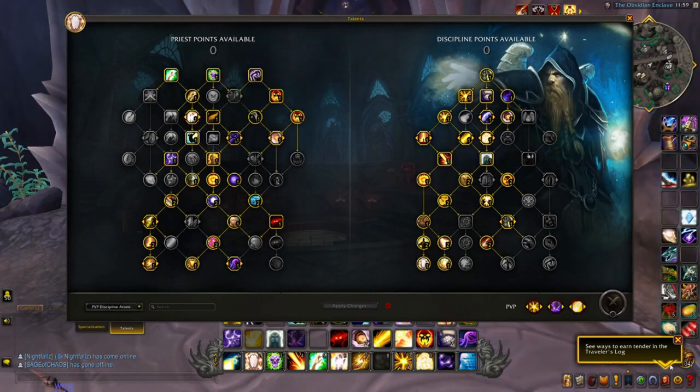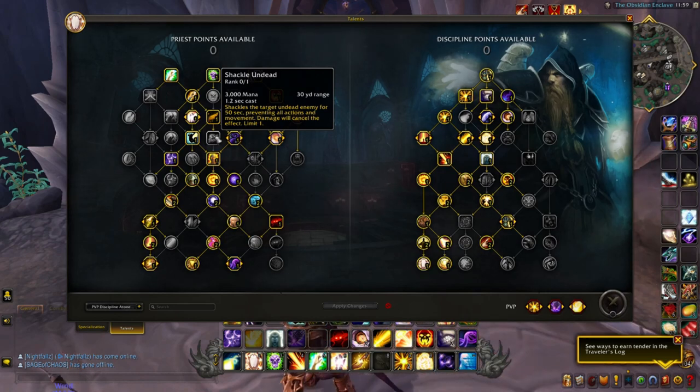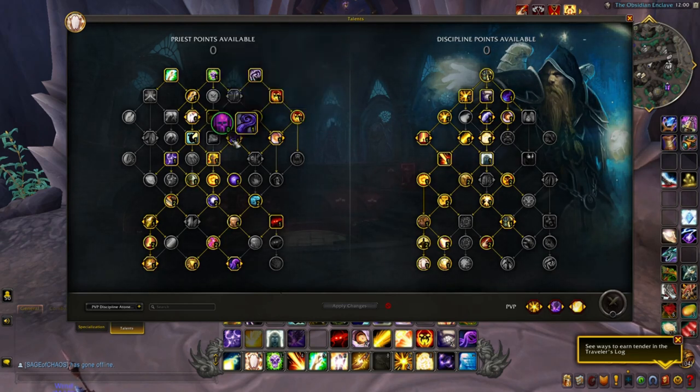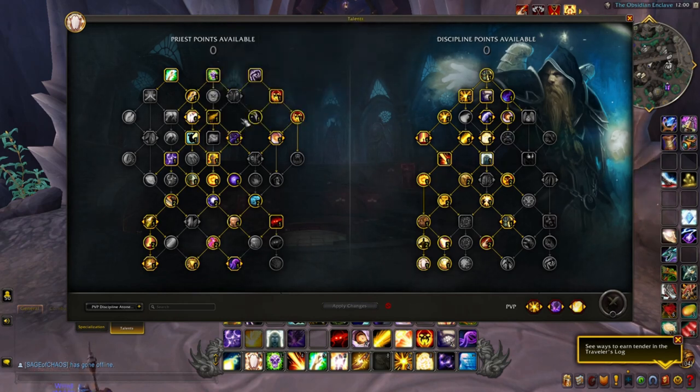Shackle Undead is not necessary for PvP. You're not going to use it once — it's more for PvE affixes in Mythic Dungeons and similar content. In PvP you could theoretically use it on a DK's minion, but it only hits one target and it's very, very uncommon. Please don't spend a talent point on it.